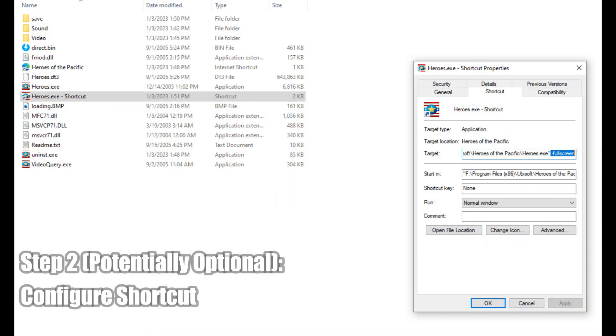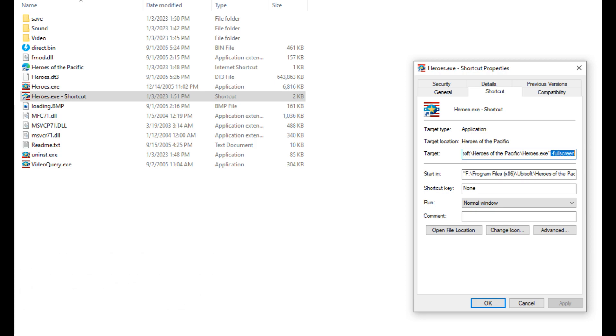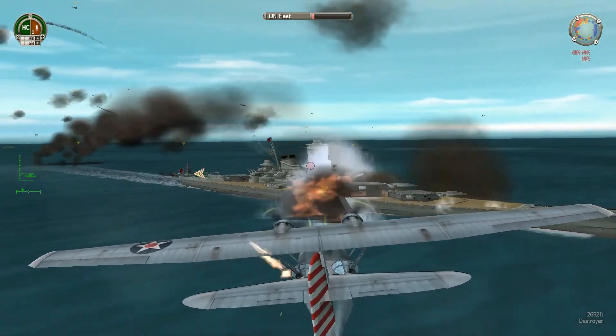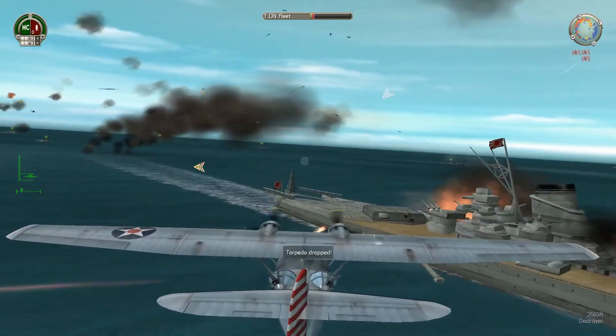If this happens to you, what you'll want to do is create a shortcut and force the shortcut to run in full screen mode using the commands as shown here. Congratulations, if you have done everything correctly, then your copy of Heroes of the Pacific will be playable.